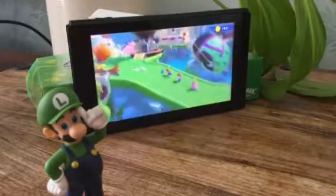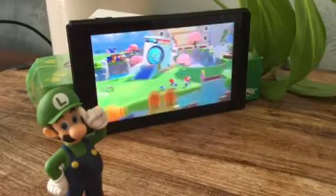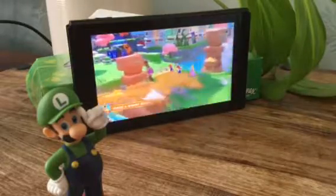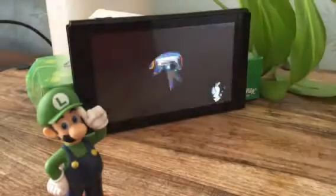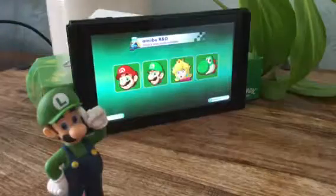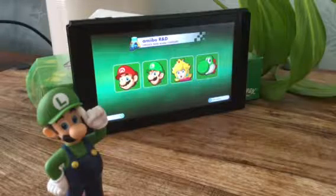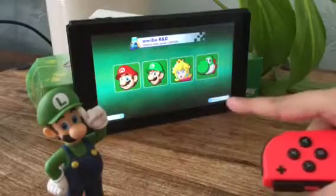We need to go to the Amiibo Laboratory, which is right here - the orange one, the black one, where it says amiibo RD. Now watch what will happen if I tap the Luigi amiibo. I press the A button which says at the bottom 'Add amiibo'.